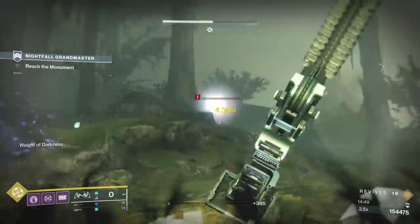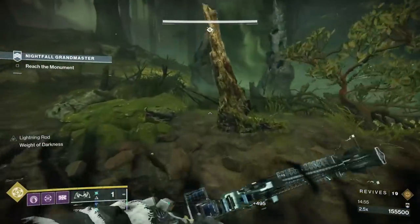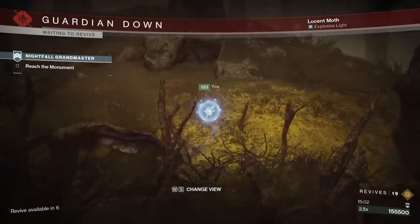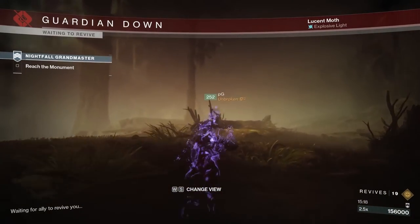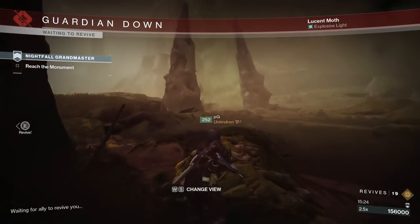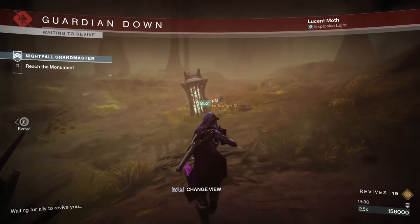If someone dies, try to get them up if the timing works, but otherwise you might just have to move on without them. Once you get to the end and your darkness stacks fall off, you can go back into this section and res people up. Worst case, just have your Hunter invis-spam themselves to the end and then res everyone up. This place might require a practice run or two to really get the hang of.